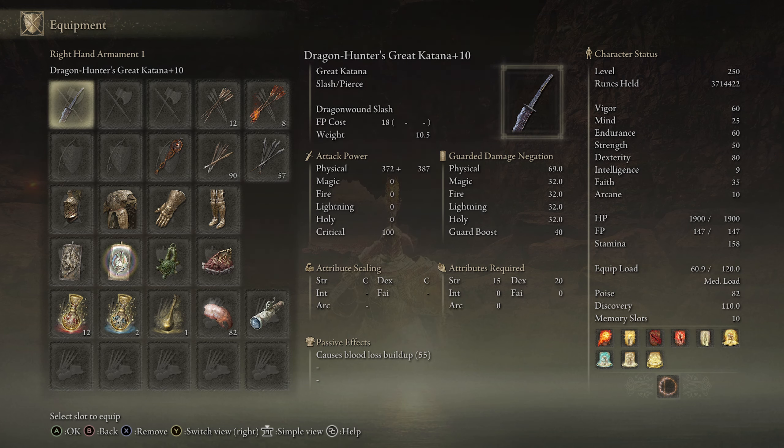Let's talk about the Dragon Hunter's Great Katana. The main reason we want to use it is for Dragon Wound Slash — we're going to be spamming this the entire fight. This is what the katana was designed for. I'm not even going to waste time with quick attacks on this boss; whenever I get the opportunity, we're going to spam Dragon Wound Slash and yield a monstrous amount of damage.